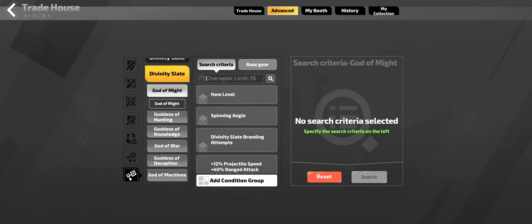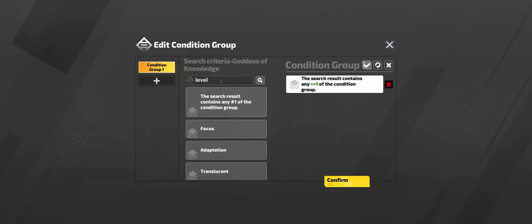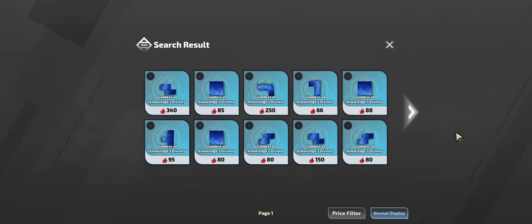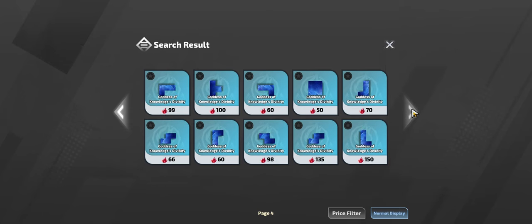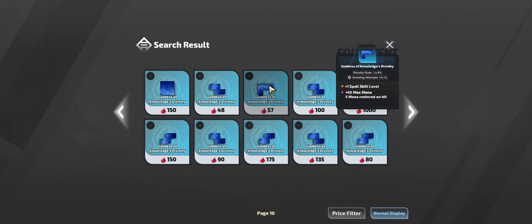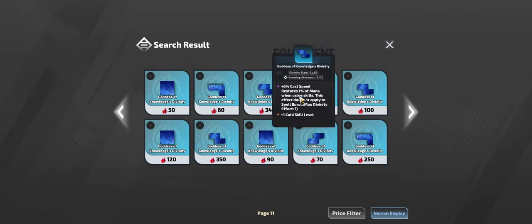We're going to go into the advanced tab and look for the divinity slate here. You want to search for a minimum of 1 of either - we'll just search level here for the condition group - and we want either a plus 1 spell or a plus 1 cold. One of them will typically be cheaper than the other. Looks like here we have something - a 40 FE. This is the cheapest we've seen so far, so I'm just going to add it as a favorite. These are starting to go up in price a bit; sometimes they go down all the way to like 20 or 30 FE.